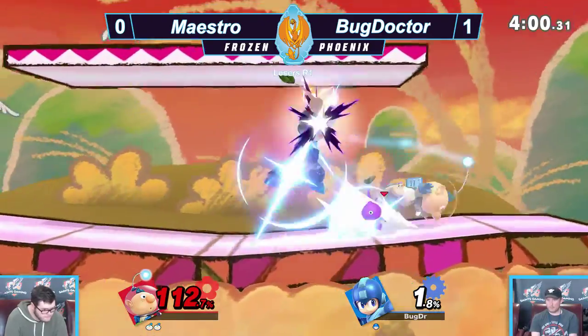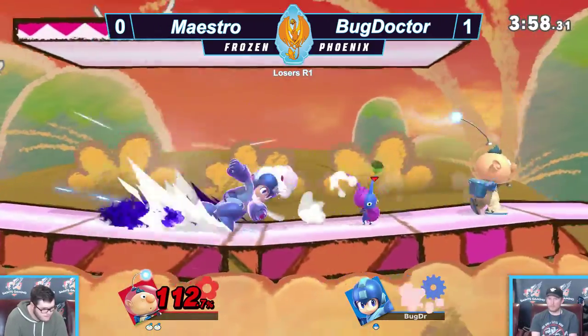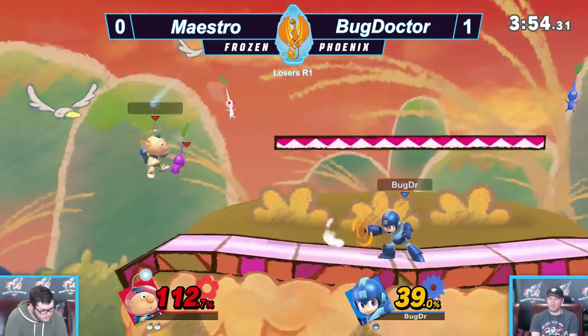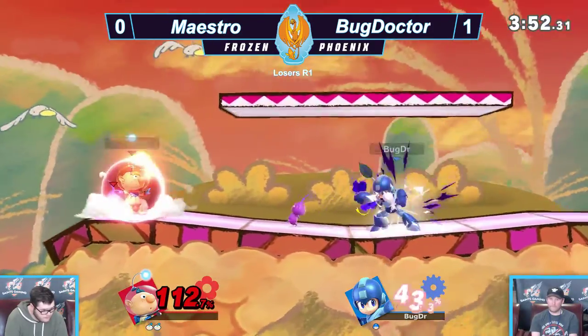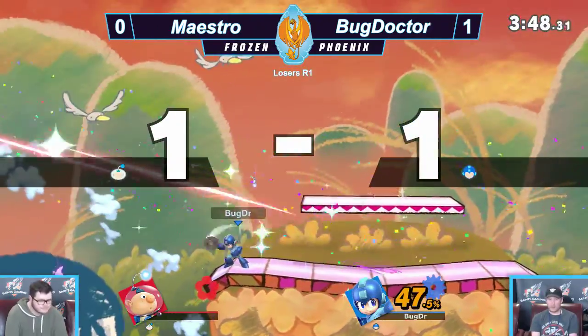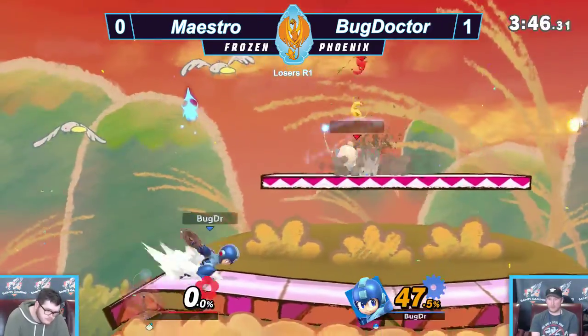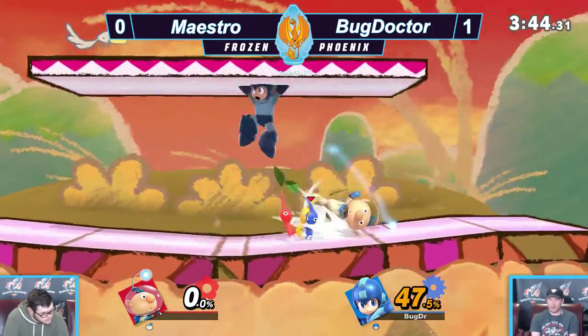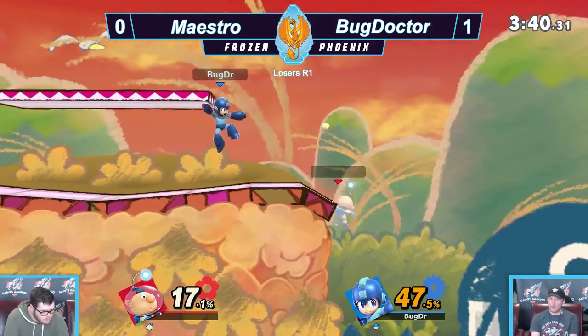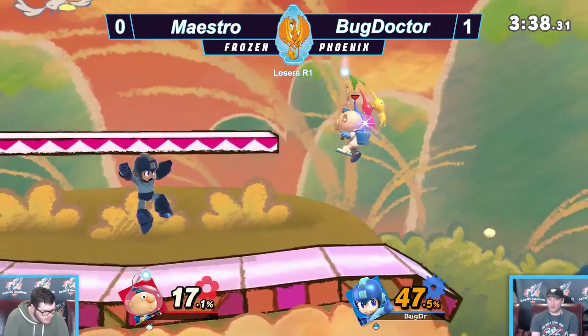Bug Doctor, if he's doing this certain aggressive playstyle, he almost wants to smother him with projectiles instead of just fairs, because fairs show you're worrying about it. White brings him basically to the point — but he gets the smash to kill. Final stock! Maestro is adapting to Bug Doctor's playstyle well, though — until that Leaf Blade right there. But he manages to recover free even after the middle drop.